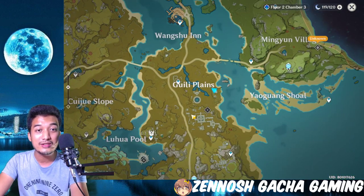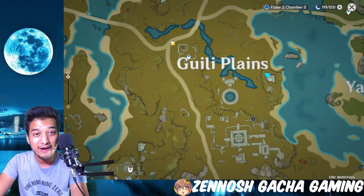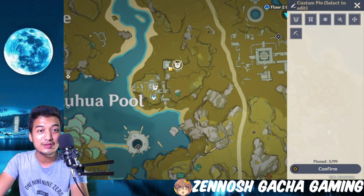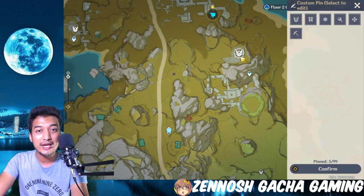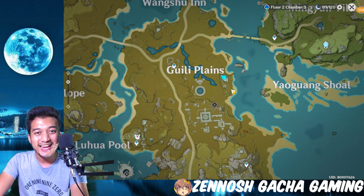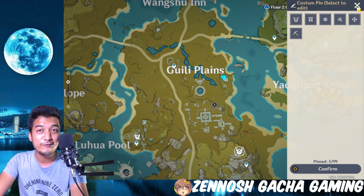Let me show you guys where those places are exactly. Look into the Guili Plains — you'll be able to see a corner-of-a-square type icon. That's going to be one point, and the next point is another one nearby — a broken square plate type of icon. Then there's a third one, and lastly the present location makes a total of four. Zooming out on the map: first location is here, next is this part, then this part, and finally the last broken square plate location.